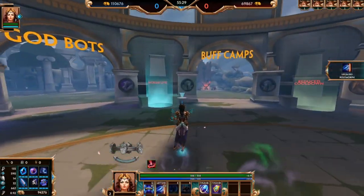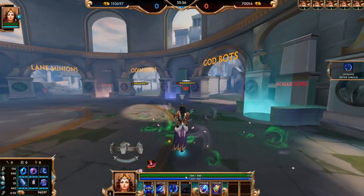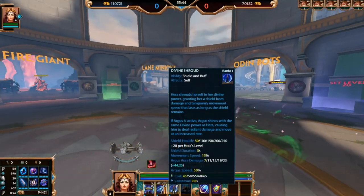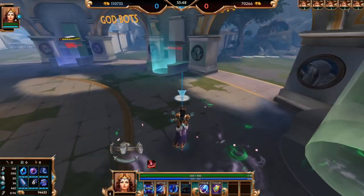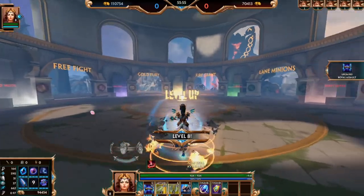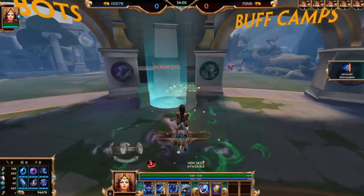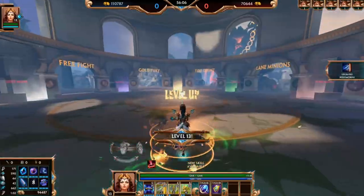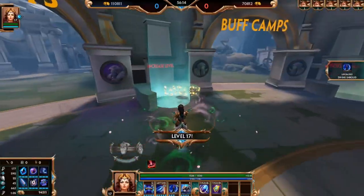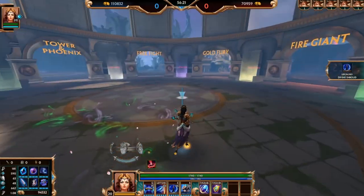At level four, normally get your first rank in shield — unless you took it at three, then get your one again. Level five, get your ultimate. Level six and seven, get your one. Level eight, hold a point. Level nine, get your one and ult. At level ten start maxing Polymorph: levels 10, 11, 12, 14 get your two. Level 13 and 17 get your ult. Levels 15, 16, 18, 19 get your three. Level 20 finish with your ult. That is Hera's level order.